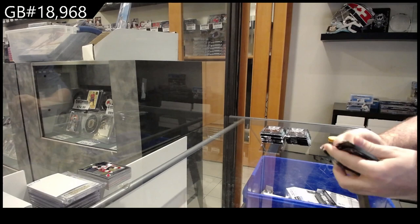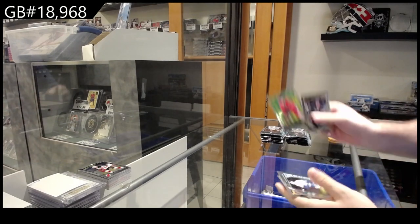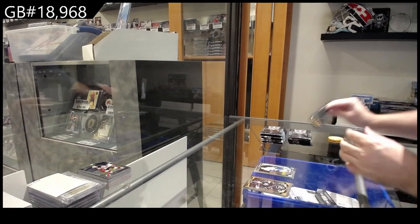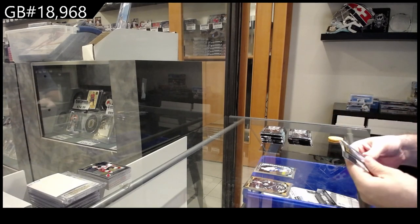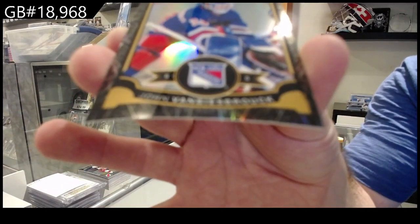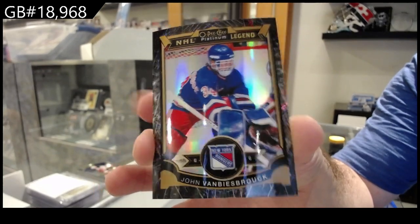I think we've had three Connors so far in our openings of this. Retro of Kane for the Hawks, Gaunts for Vancouver. We've had one Rainbow, I believe it was, and two Regulars, so we're getting there. We've got a Sprong for Pittsburgh, marquee rookie, and a Legend Black Ice numbered to 50, Van Beesbrook for the Rangers.